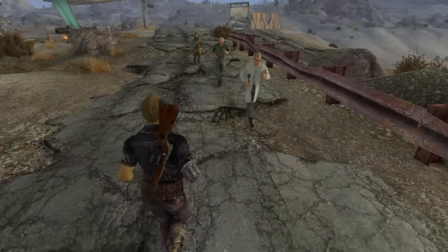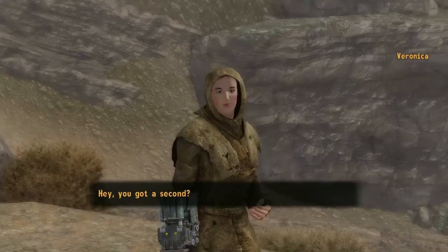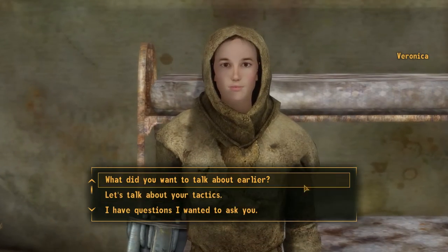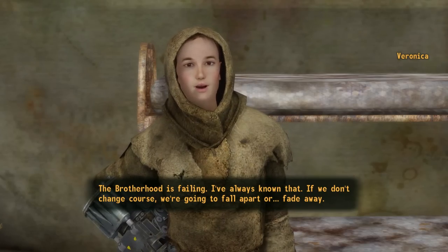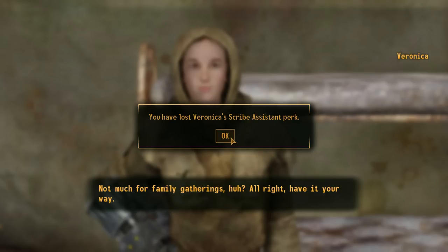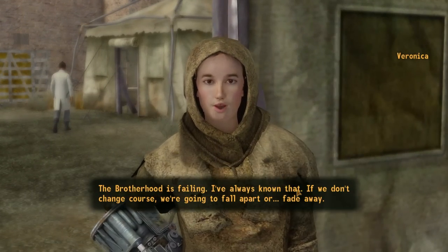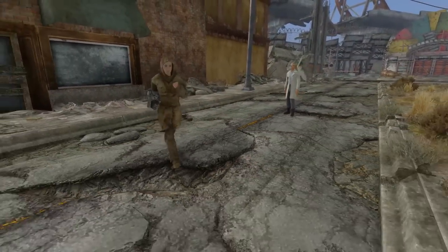There's a glitch to obtain multiple companions following you at the same time. First, recruit Veronica and take her to Camp McCarran, Vault 3, and Cottonwood Cove, which will make her initiate a conversation with you. Choose the option 'Not Now' to activate the glitch. Then go to any humanoid companion you want in your group. While standing close by, ask Veronica about the conversation she wanted to discuss earlier. She will ask you to take her back to the Brotherhood — select the dialogue option 'Why don't you just go back on your own?' This makes Veronica leave your group and start walking to Hidden Valley. Quickly recruit your other companion (e.g., Arcade), then talk to Veronica again using the same dialogue options one more time, and you'll be able to recruit her back. This allows you to have both companions, and the exploit can be repeated multiple times.